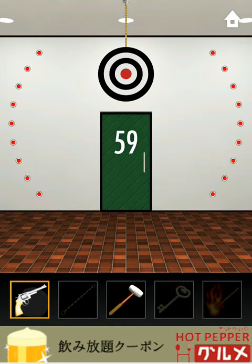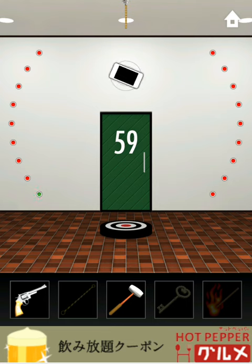Now what you're going to do here is grab your revolver, shoot the rope and then just rotate your phone like the illustration shows. And all of the lights will turn green and we'll be through to level 60.